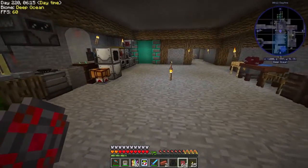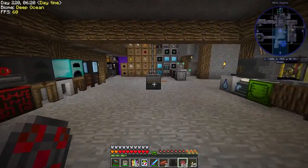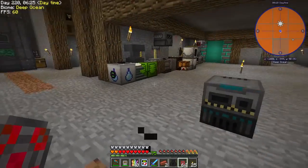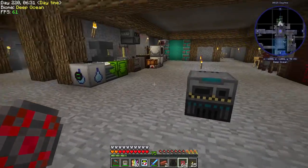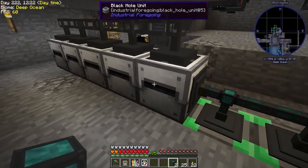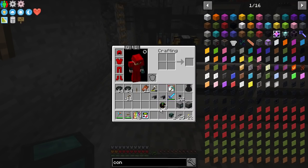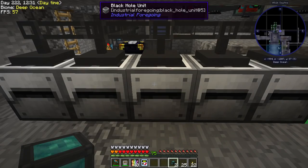We're going to set this up in our mining dimension — basically set up a huge quarry there. I'm going to make some more steel. I've also set up some black hole units ready to place, because this is going to go crazy. I've got one for sand and dirt, and another one for cobblestone.